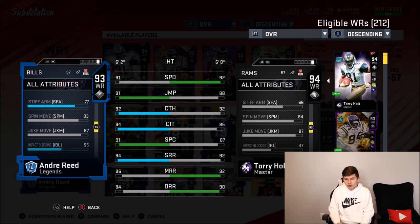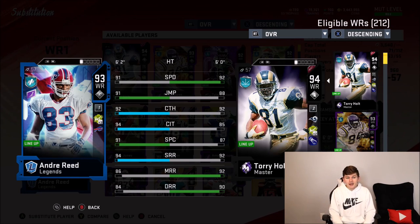After he gets the ball in his hands, he's got 87 juke, 83 spin, 77 stiff arm, 55 impact block, so he can run block. He's 6-2, which isn't the tallest in the game, but still pretty dang good. Good catch in traffic, which I really think is more important than spec catches — I more so throw passes that make people have to take a hit from a safety or something.